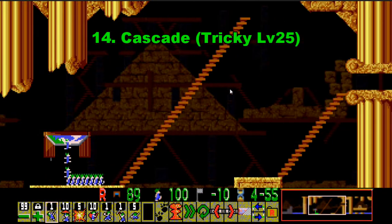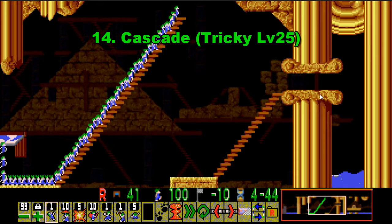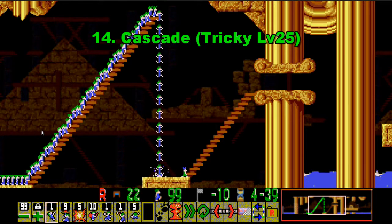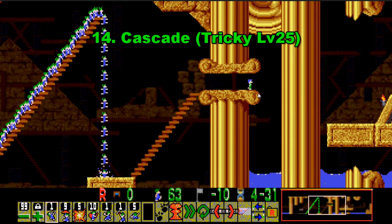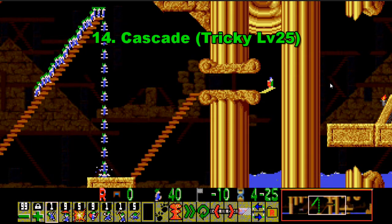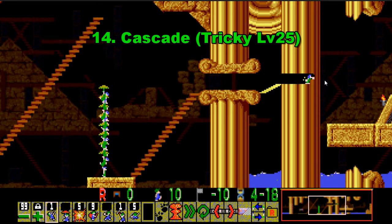Coming in at number 14 is Cascade, which is Tricky level 25. This is quite an early level and it froze quite a lot of people just because there's 100 Lemmings but you're only supposed to save 10 of them, so it's not as hard as some of the other levels on this list. The idea is to let the first Lemming do the work and then get the last nine as the remaining nine floaters. What most people find tricky is the very precise assignments at the end — you've got to use the builder and basher very precisely, and assign the builder at the end very precisely as well.